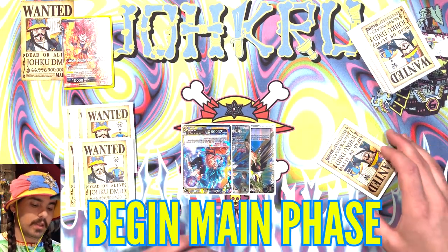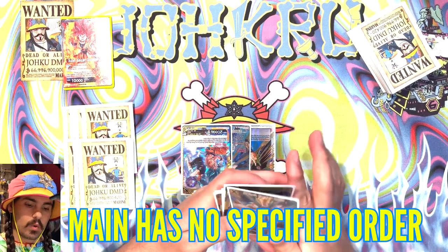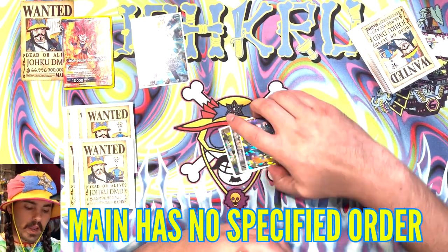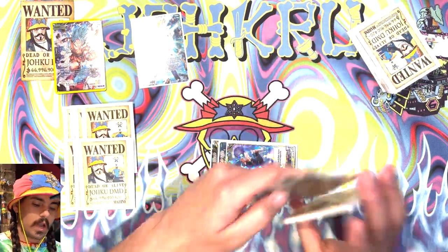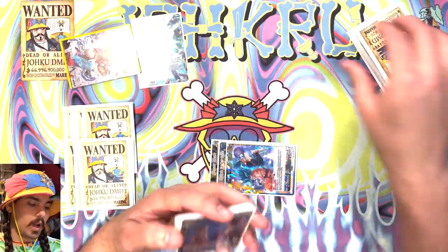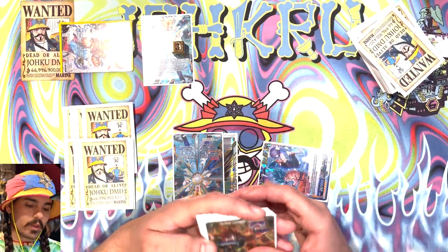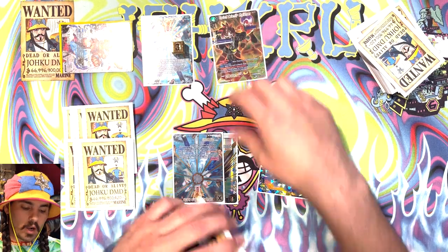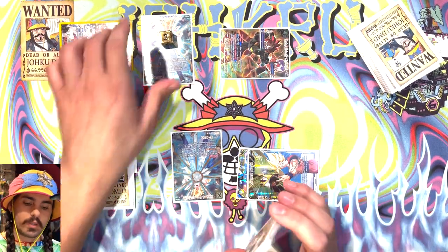Now I can begin my main phase. During the main phase, I can do things in whatever order of operations I want. I can play a card from my hand for an energy cost. I can activate skills on other cards. I can attack with cards and resolve the autos on those cards as I attack. I can choose to attack with a card or play a card and then attack with cards in whatever order I want.